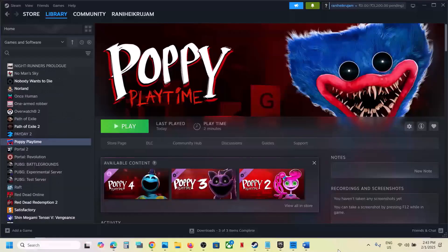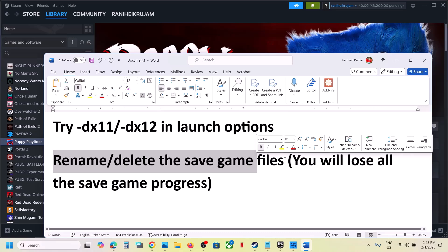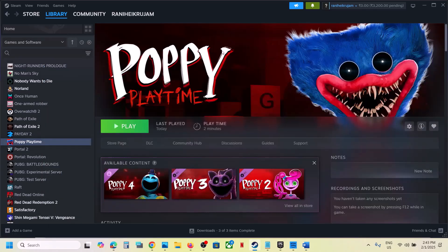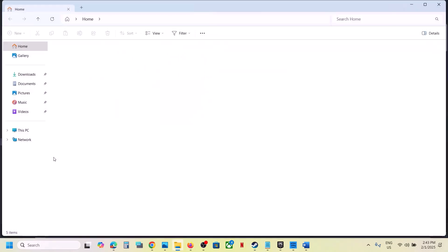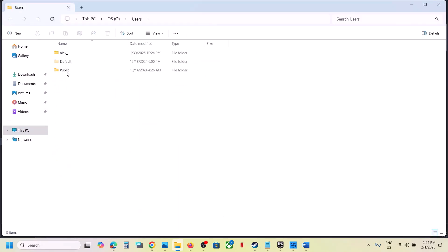The next step is to rename or delete the save game files. When you do so, you will lose all game progress and have to start from scratch. If you agree, open File Explorer, go to This PC, open C Drive, open the Users folder, and open your username folder.